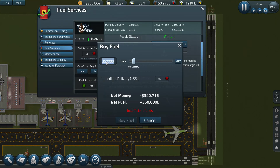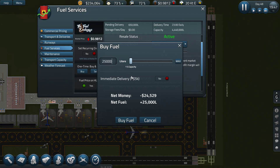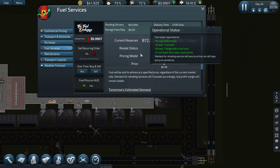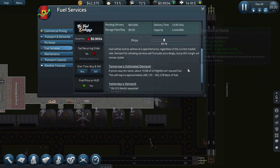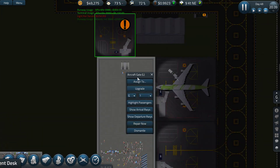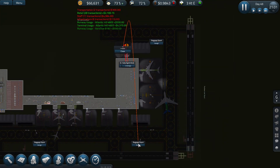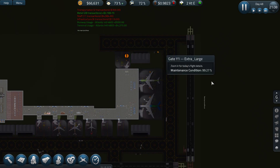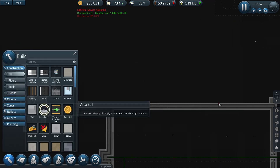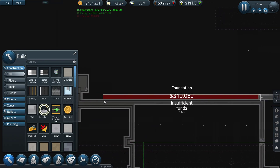I still want to buy as much fuel as we possibly can here. Just pending — I just want to fuel up. I'll assign this guy and this guy. As we don't earn as much money as before, it will take a bit longer to complete everything we want to complete.